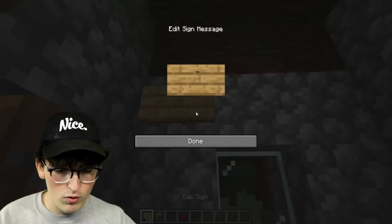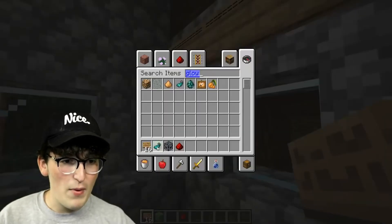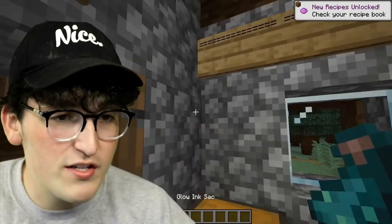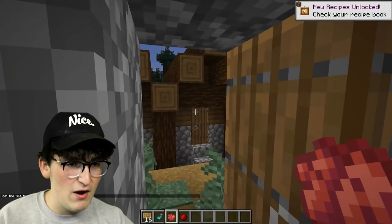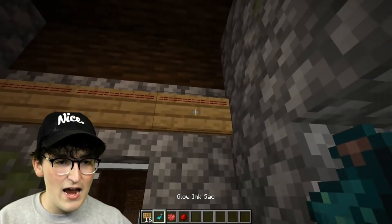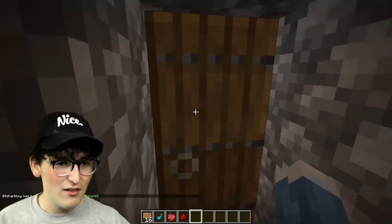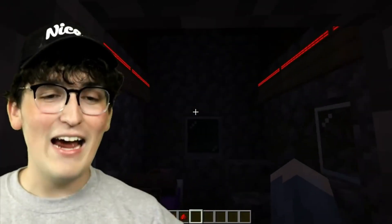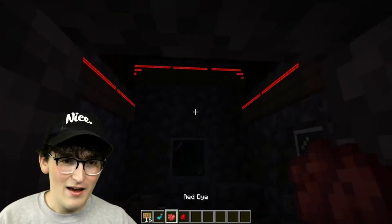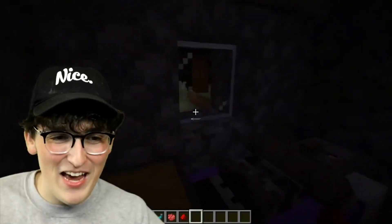We have a sign here and we're just going to do random lines across all the signs. Now we're going to grab a glow ink sack and a dye - red's my favorite color, so I'm feeling red today. First, time set night - it's got to be a little dark in here. Get rid of the torch. Now dye the signs red and then add a glow ink sack to them. Oh, this actually looks really cool. That looks really freaking cool - we have officially introduced LED lights into our house. So simple, but I'm a huge fan of this one.